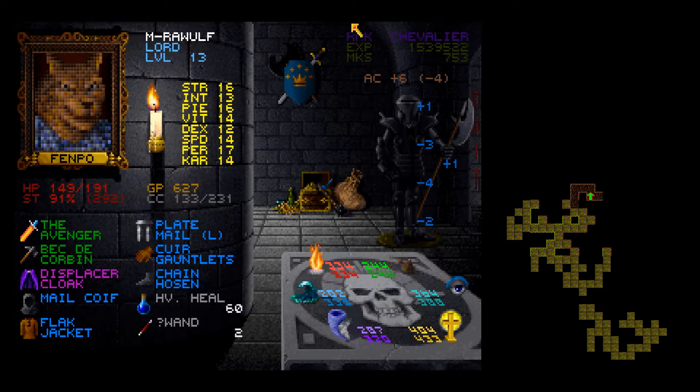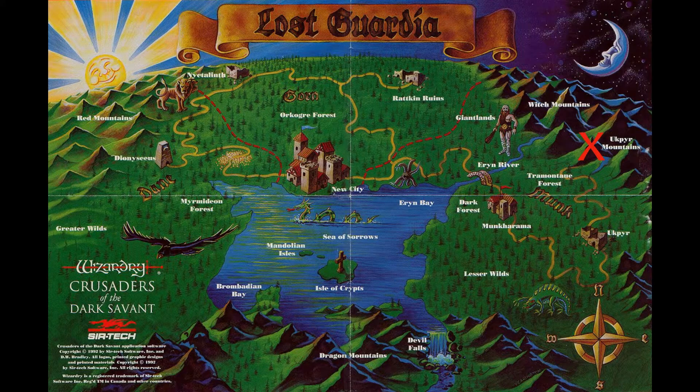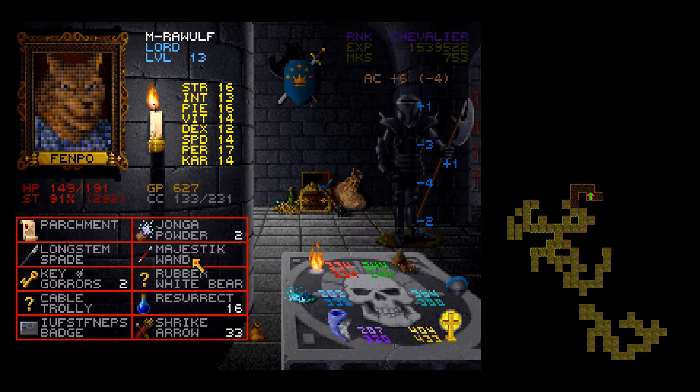Hello everybody, my name is Rojo and welcome back to Wizardry 7 Crusaders of the Dark Savant. Last time we were over in the Oak Pier Mountains area. We came across a cave and got ourselves a Majestic Wand — don't exactly know what that's for yet. We saw another one of those mixed creatures; I think I called it a Sphinx last time, not sure that's right. She gave us some insight to a riddle that I don't think we've heard yet.